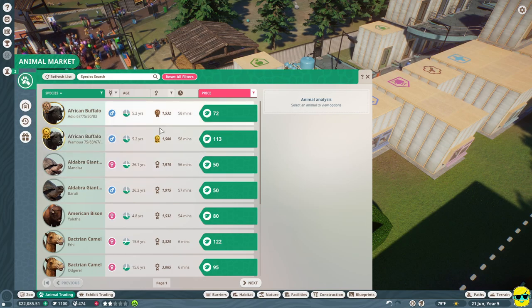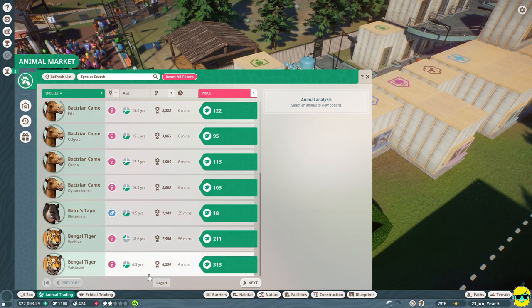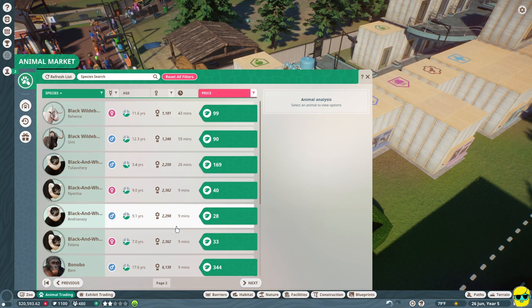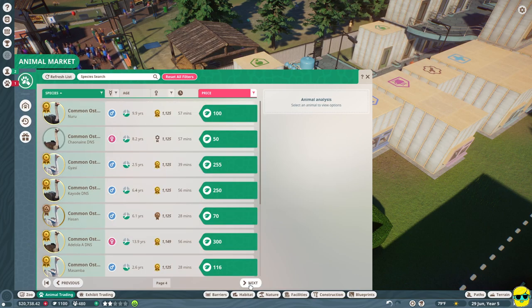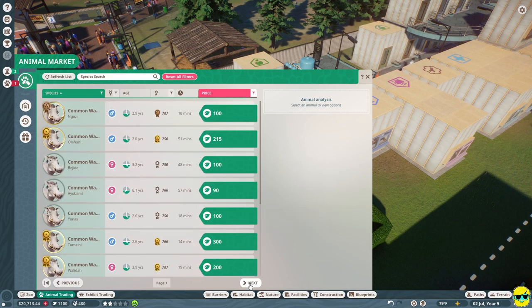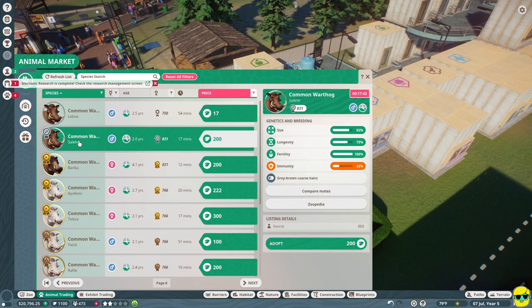They have some male buffaloes, camels, cheap tigers - though they're 18.6 years old. There are bonobos, cheetahs, ostriches out the wazoo, warthogs - some are albino warthogs. I'm looking for an animal that wants water. Let me check this animal in the zoopedia to see if it has a water requirement - it doesn't care about water. Let's check animal alerts - they're stressed.